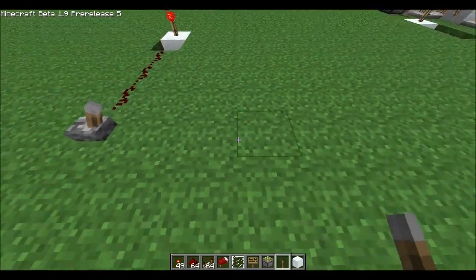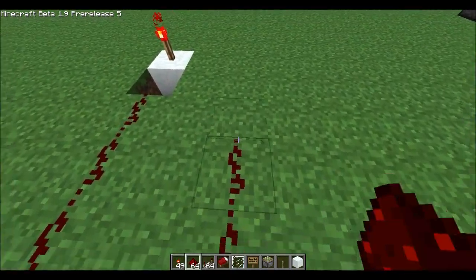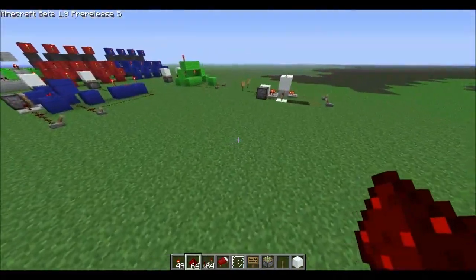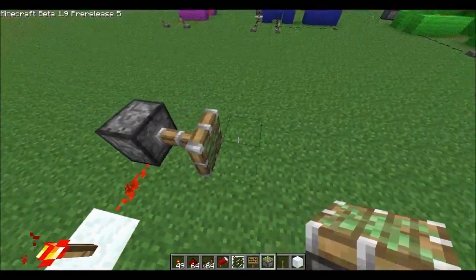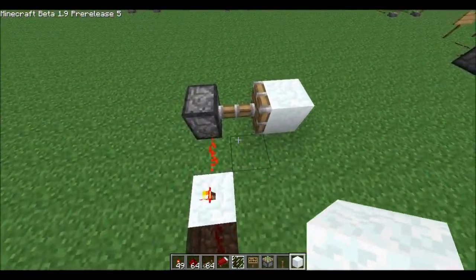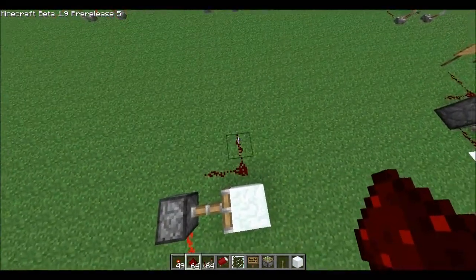So this is input A, input B. Let's start with input A. Input A comes along and it goes to this torch, then it's going to go onto a piston on its side. That's going to be holding an XOR gate. The output is back here — this will be your sum output.